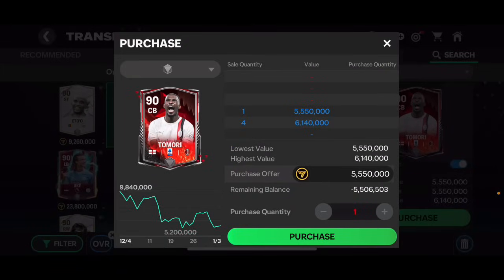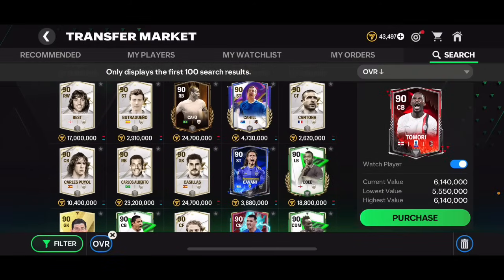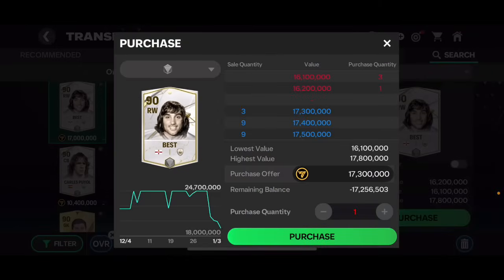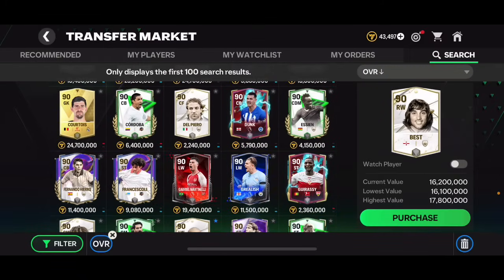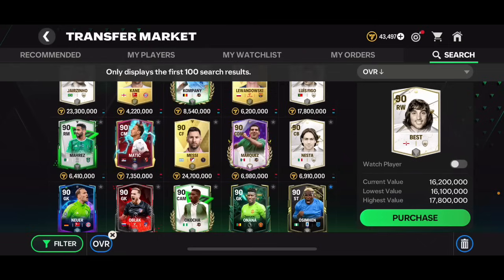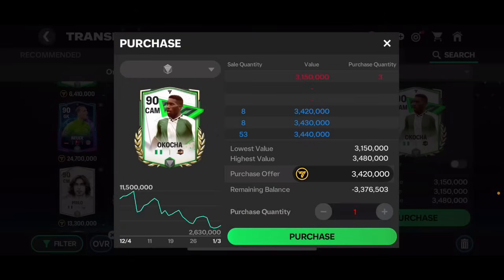Tomori goes up and down but is a very good card with a good chance of going up in the future. George Best is definitely a good investment too - he's gone down a lot recently and is now around 17 million coins, making him worth monitoring. Okocha at around 3 million coins is also a decent investment, especially if he drops a bit more.